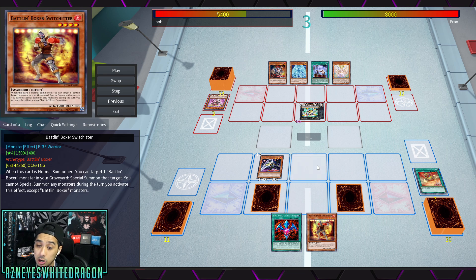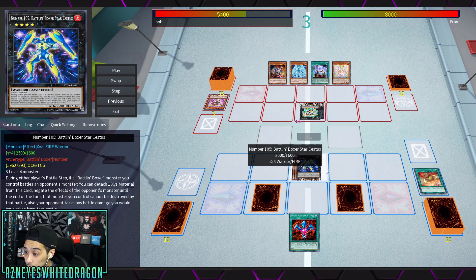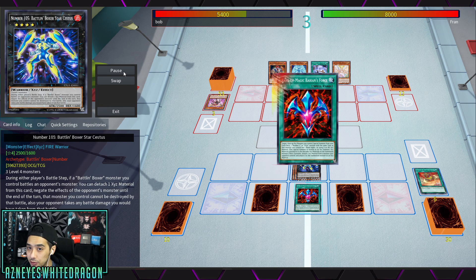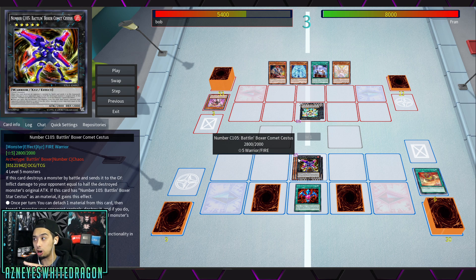He brings out Upper Cutter, activates its effect, and searches Switch Hitter. Switch Hitter is an older Battling Boxer card — when normal summoned, you target a Battling Boxer monster in your graveyard and special summon it. He's kind of like the altar of the engine, recycling the plays. With all three monsters, he makes Number 105 Battling Boxer Star Cestus, which requires three Level 4 monsters. During either player's battle step, if a Battling Boxer battles an opponent's monster, you detach material to negate that monster's effects and prevent your Battling Boxer from being destroyed, while your opponent takes any battle damage you would have taken.